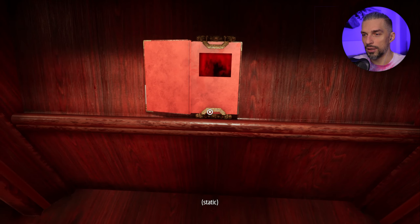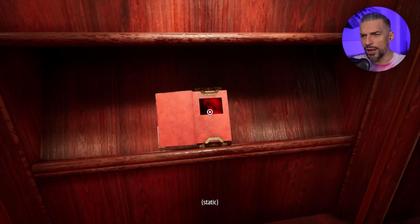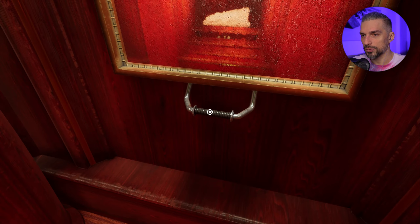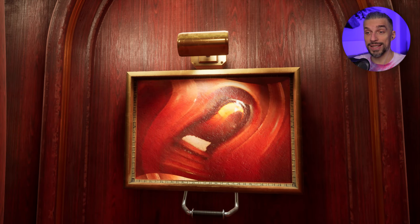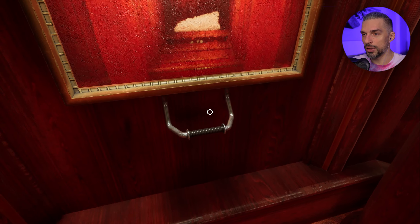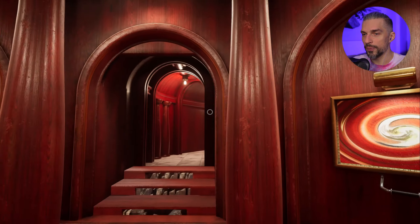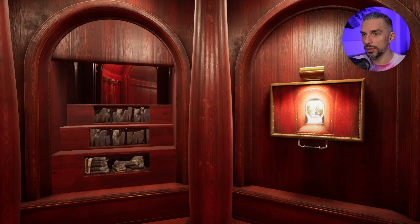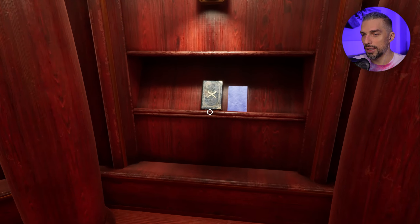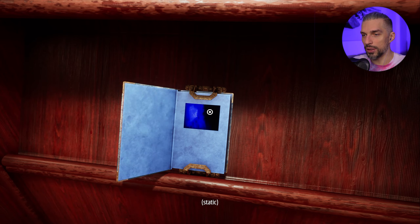We put the page into the book and I don't know what's happening - we can't really do anything about it. Oh wow, that's a magical picture right here. It's a tunnel of swords - did it open the door? I think it did, and this one closes the door. Good thing we opened it beforehand. So we get the second book - static - and it will get another page as well.